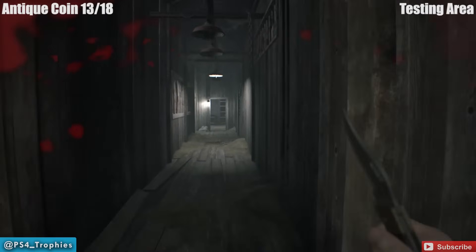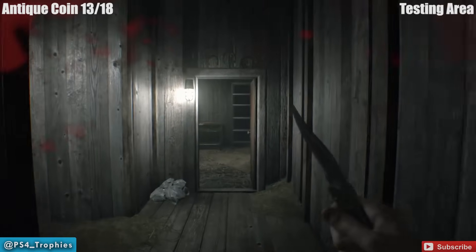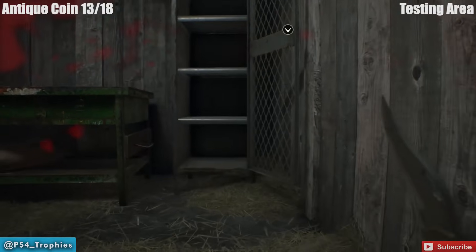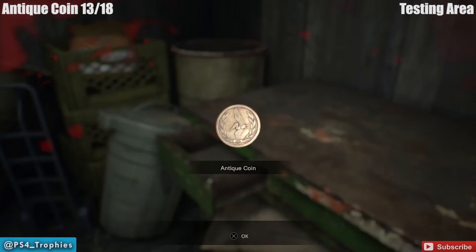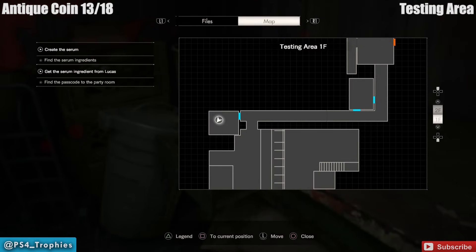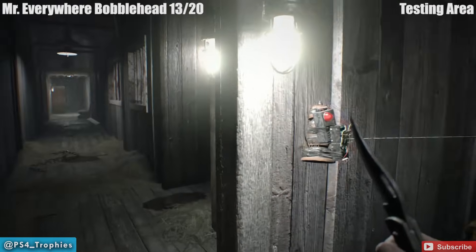Now we're heading to the testing area. After you meet the guy who tells you to get a password, travel down the long hall. Don't turn left just yet — you're going to see a door right in front of you. It's a booby trap room with a lot of explosives in here, and there are also steroids in this room. Make sure you grab those as well as the antique coin.